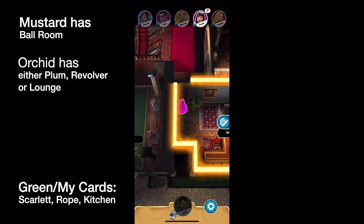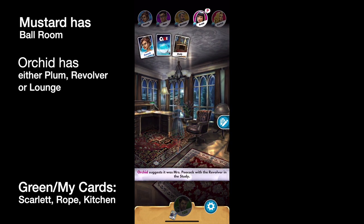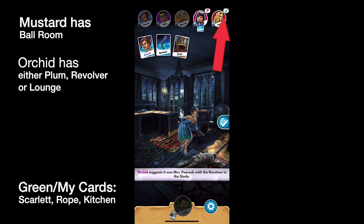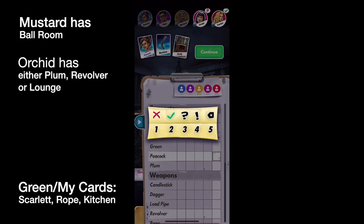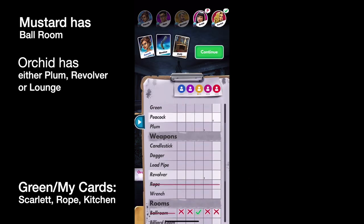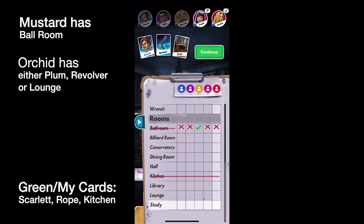Now it's Orchid's turn. She goes into the study and suggests Peacock with a Revolver. Scarlet has something, but we don't know what Scarlet showed. So we're going to do the same thing — we know her first card is either Peacock, the Revolver, or the Study. So we've put one, one, one there.